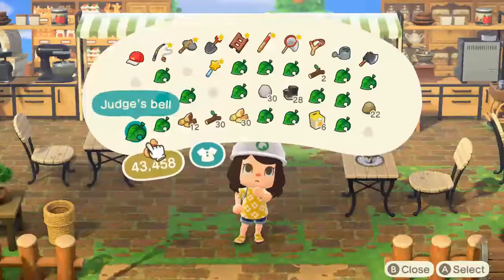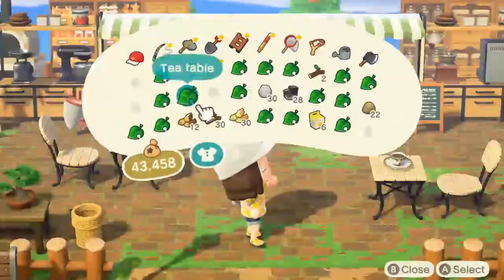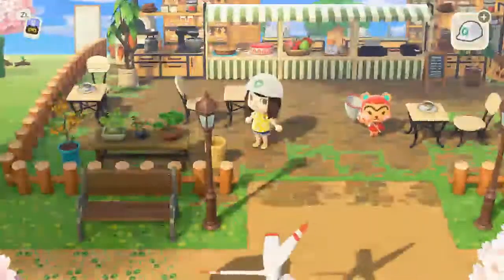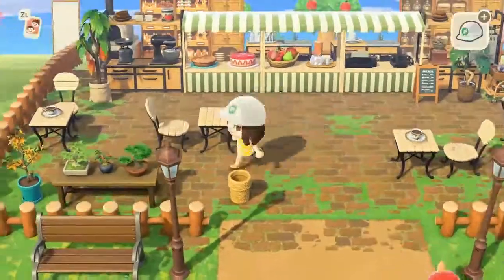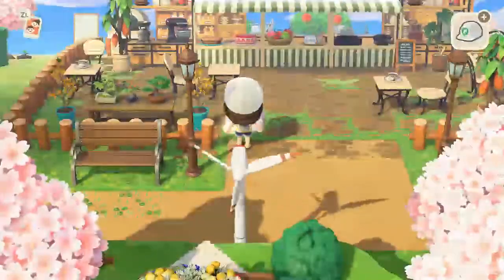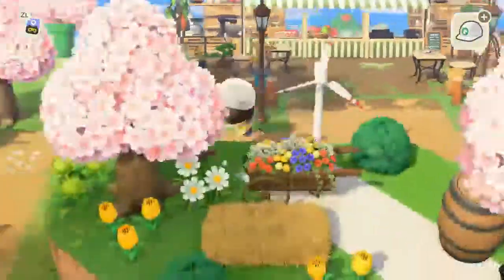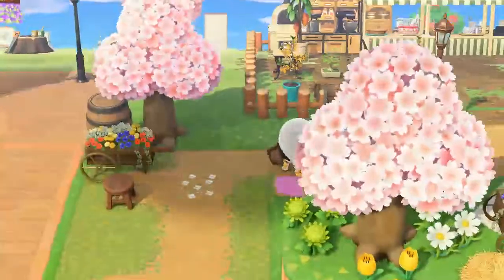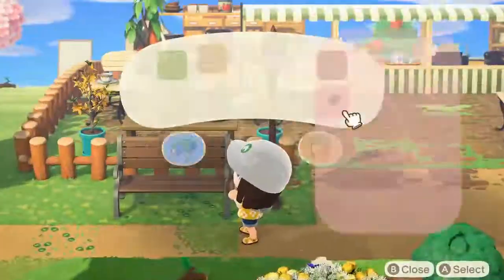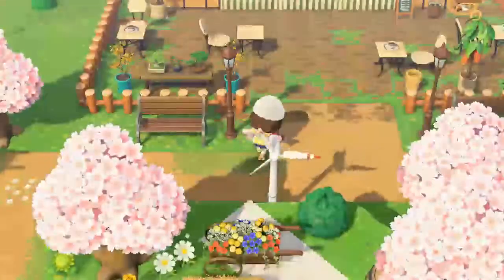I love the cacao trees — they're probably one of the best plants in the game. You can use them for so many different things, and I know they'll be all over my island in various spots. I thought a cacao tree in a bakery area just made sense, and it gives a little pop of color that the area doesn't otherwise have. Super obsessed with the cacao trees.